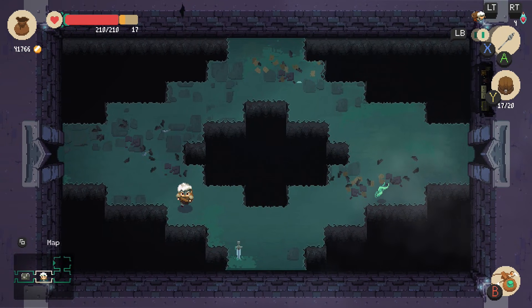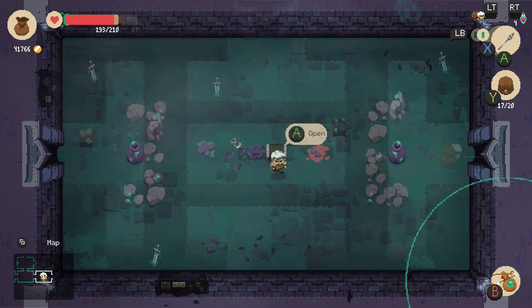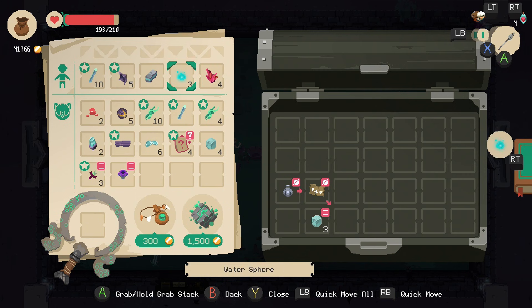If you were to die, it's important to note that you can carry some of your items out. Say you're in a very difficult level — if you keep that all in your top layer. So if you go into your inventory, those top five that are on your person, those come out with you even if you die.